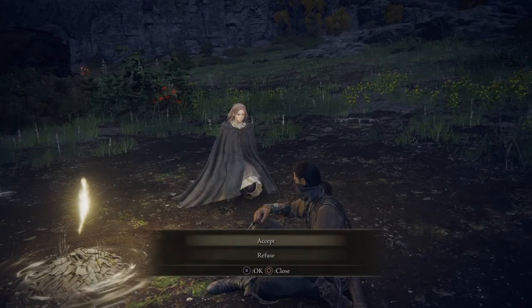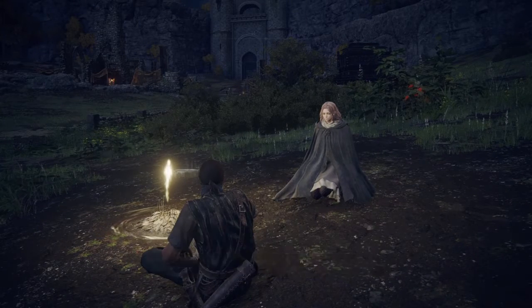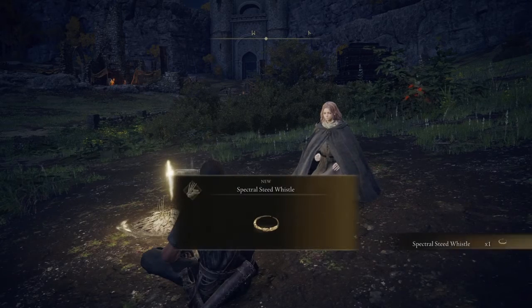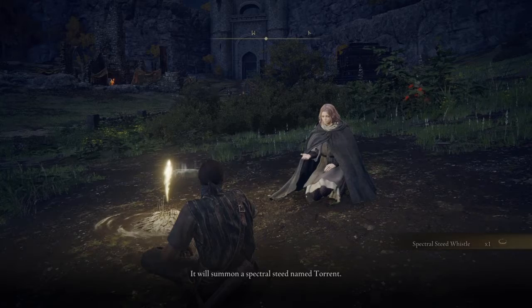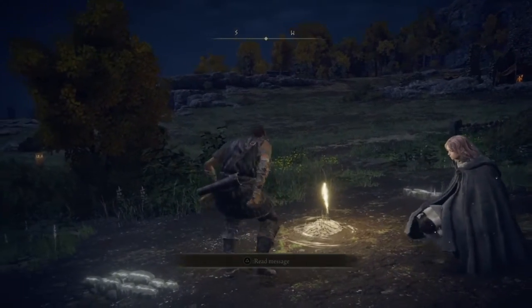Once you do that, you need to rest at it. Then you'll get a cutscene. After that cutscene plays and you have your dialogue with this character here, you can accept or refuse — accept. And she will give you the Spectral Steed Whistle. It's as simple as that, and now you have your super awesome horse Torrent.